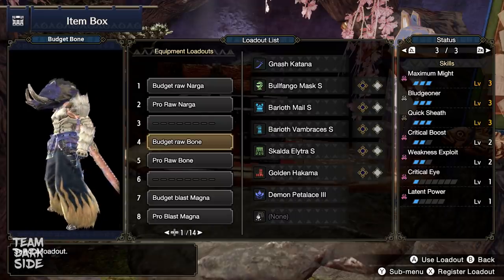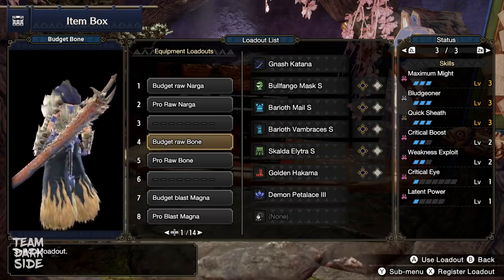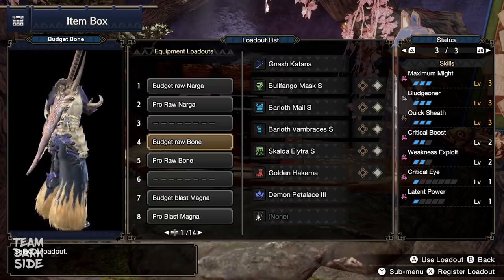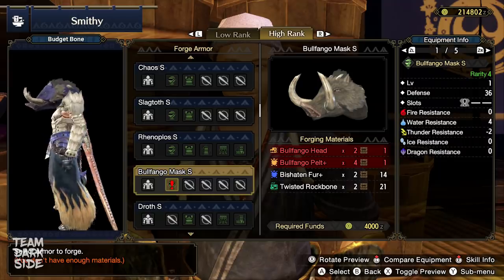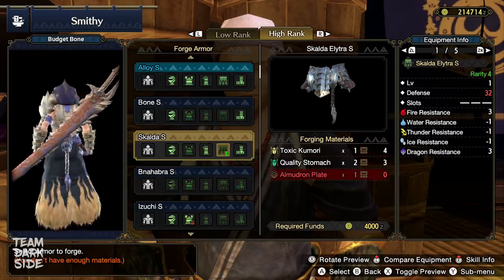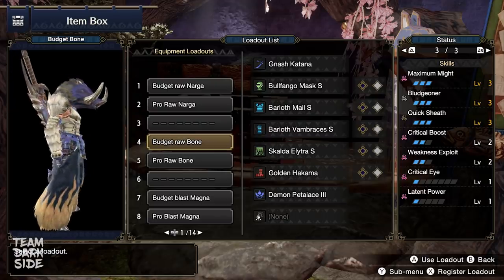The budget version comes with these skills. This time, we max out Maximum Might. Without Bludgeoner, we could have had 90% affinity, but if we use Bludgeoner Level 3 with 65% affinity, we increase our effective raw by 2.7%. The other skills were explained in the previous build. We use the Bulfango Mask, the Baryoth Male and Vembraces S, the Skalda Elytra S, and lastly the Golden Hakama. You need one Mighty Jewel, one Blunt, and one Sheath. Again, use the five single slots however you prefer.